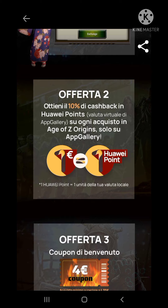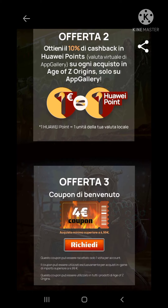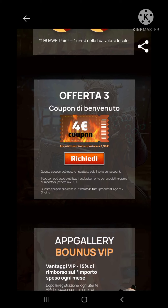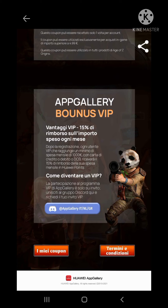One Huawei point equals one euro, so build up more and you can get more free packs through it. Offer three is a free four-euro coupon, and the last offer is basically the Discord server.